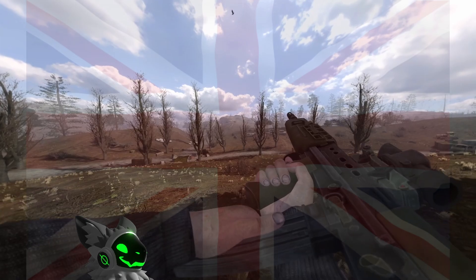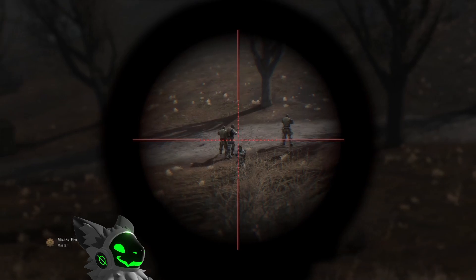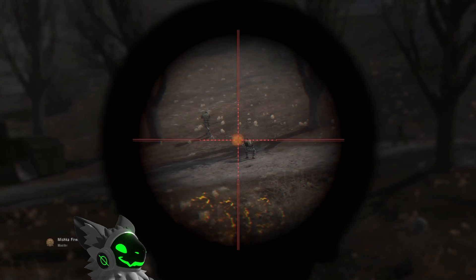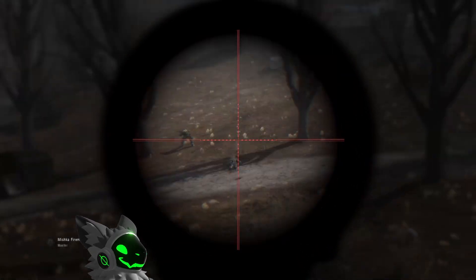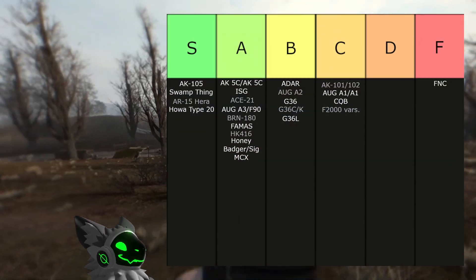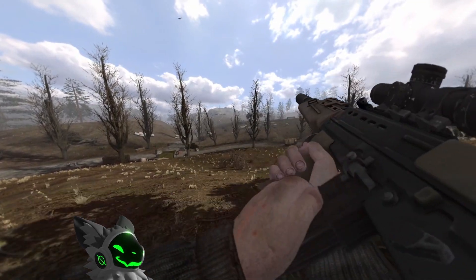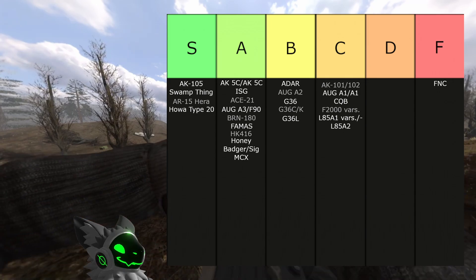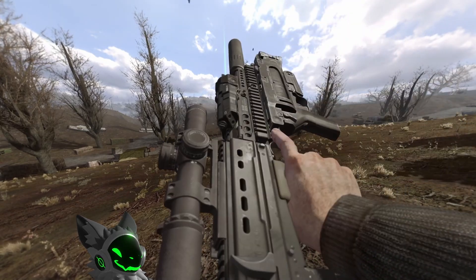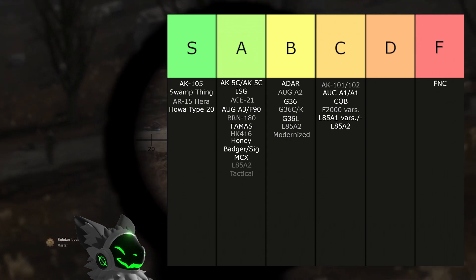Next up is the L85 family — the pinnacle of firearms. But on a serious note, the L85s aren't too great. The L85 A1 and A2 do have good fire rates and accuracy, but have a built-in scope which isn't too good, and the iron sights suck. The main reason why they're bad is the reload animation being painfully long — this puts them in C tier. The modernized variant is the same but can attach other sights, upgrading it to B tier. The tactical variant adds a laser and an underbarrel, and crucially has a faster reload time, making it A tier.